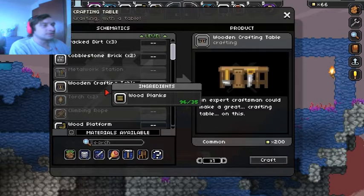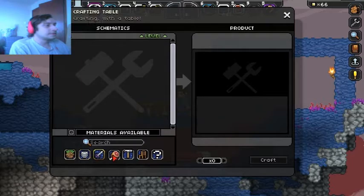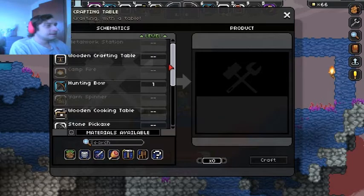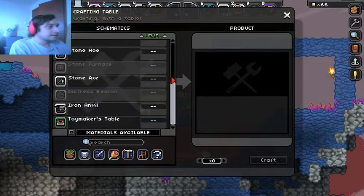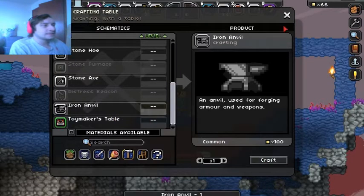The crafting table is cool because it has all the items you can craft and highlights them if you have the necessary materials. It tells you what materials are needed and lets you craft in quantity. Right now I could make two crafting tables. You can also search for different kinds of items. I just realized I forgot to craft the iron anvil — nice!